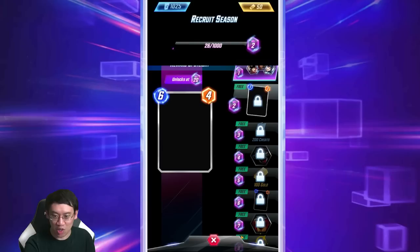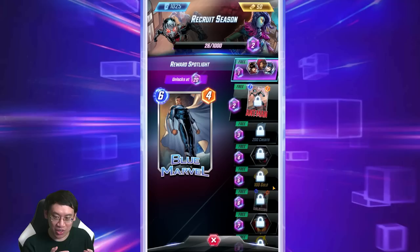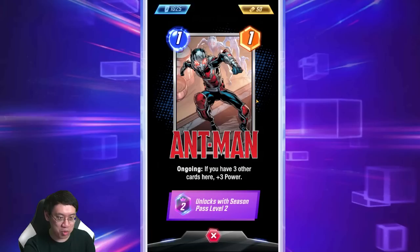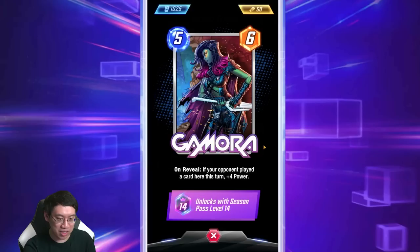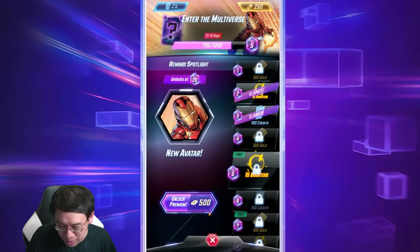Fast upgrading could end up costing a lot when you start upgrading uncommons to rares and certainly rares to epics. Over in the Season Pass screen — this is the Recruit Season — after you complete the 20 free tiers you move to the actual season pass. You can see multiple card rewards: Ant-Man, Iron Heart, Gamora — all great cards. At the end you have the value king, Blue Marvel.